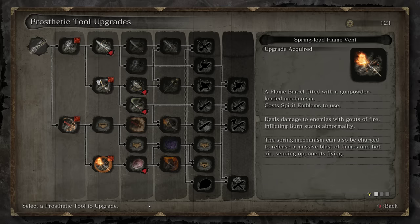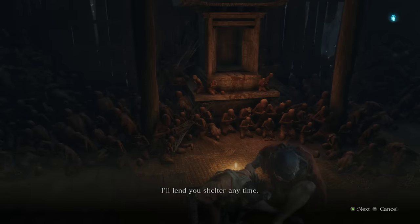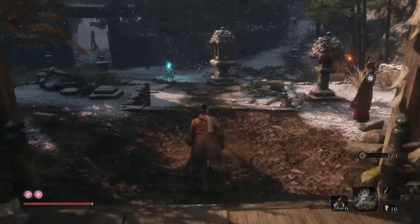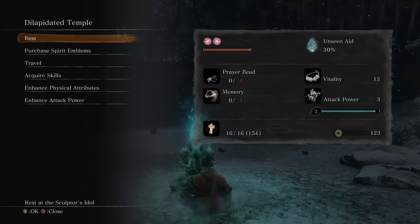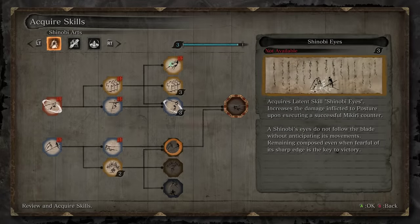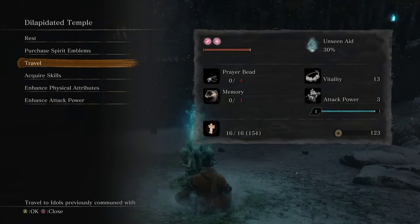Grab spring load flame vent mainly just because I'm trying to work my way towards loaded umbrella. Loaded umbrella is really nice to pick up and we also want the other upgrades that are down that tier. So point wise, if you haven't been dying, you should have the points you need now to pick up shinobi eyes. Oh wait, that's right - I need to suppress presence before shinobi eyes. Whoopsie, well that's fine.